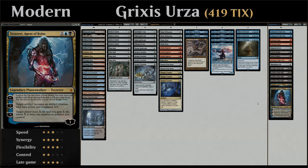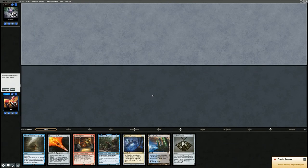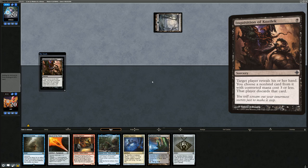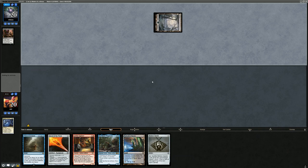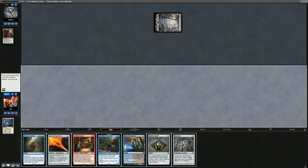Now let's jump into some games. We're on the draw with a land-light hand, but we have all the combo pieces we need so we'll keep. Turn one Inquisition of Kozilek — they could disrupt our combo by taking Thopter Foundry, take Mishra's Bauble to maybe mana screw us, or take Psy as a value card if they're playing a more midrange deck. They take the Foundry, though we can still get it back using Goblin Engineer at some point.